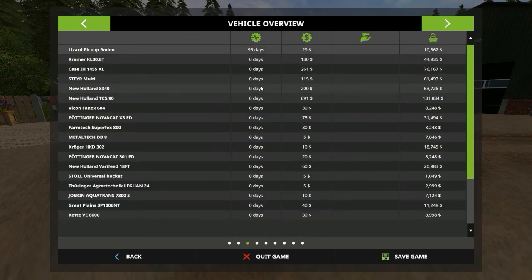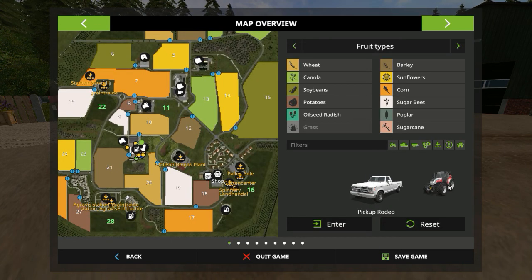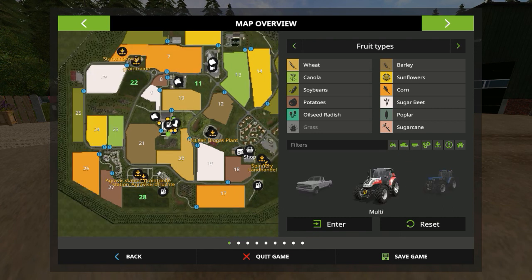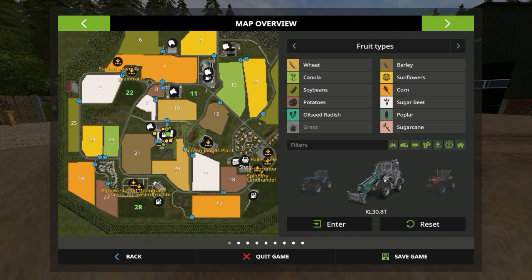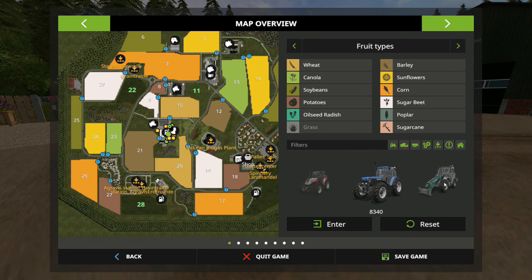Let's have a quick look at what vehicles you start with. You've got the Rodeo pickup, the Kramer KL30 telehandler, a Steer tractor, a New Holland, and a Case 1455 tractor — ranging from small to medium tractors. For a small farm, you don't really need anything bigger.